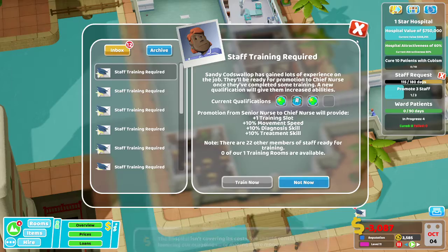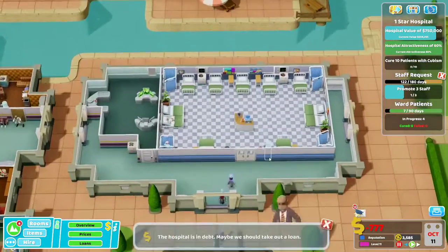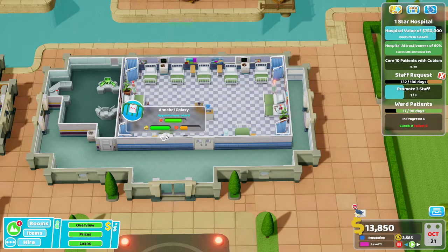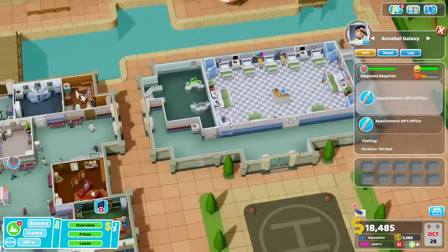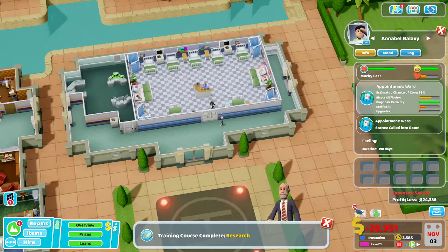Ward emergency — we are going to take it because we need the money. The more patients the merrier. I need them to do diagnostics so they give me money. We've got one, two, three, four people going in. This person is on bed, this one is going through diagnosis. They're done with diagnostics and we are 100% certain — go to treatment, back to the ward. We're losing a lot of money.